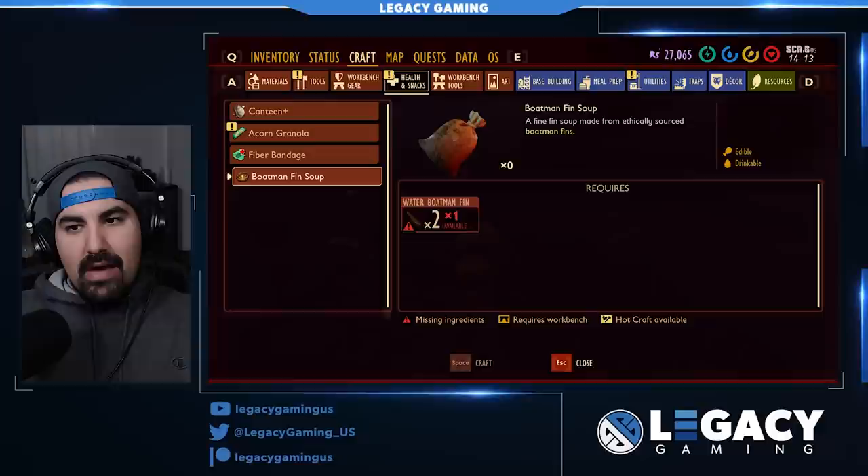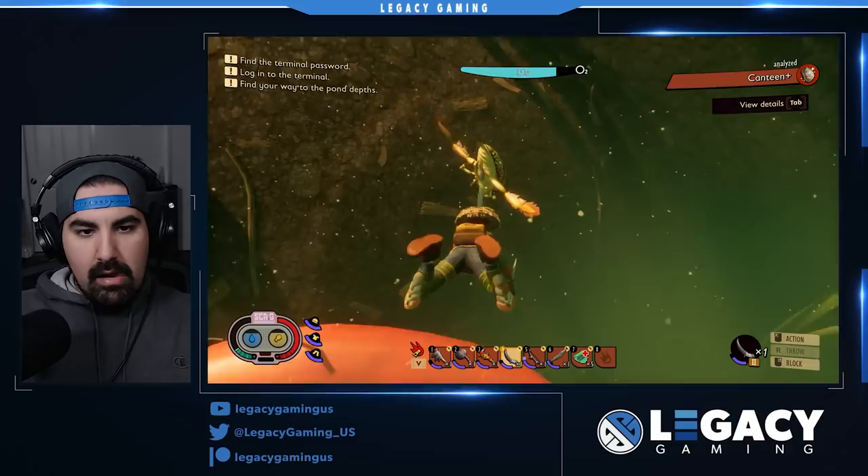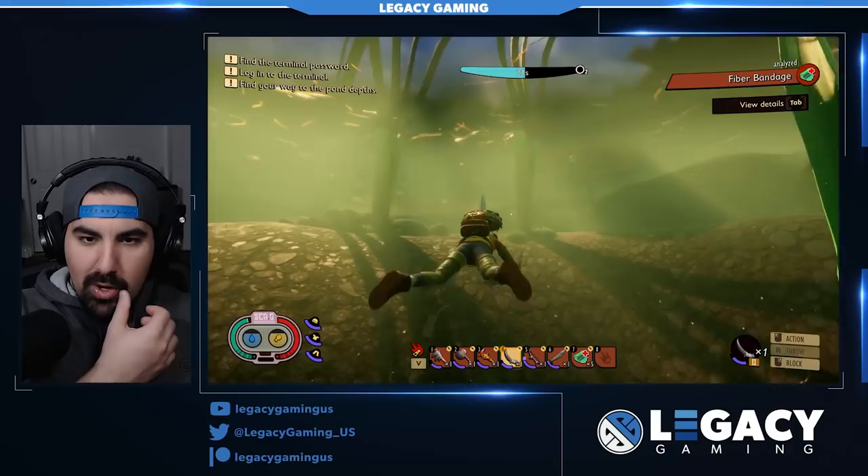Under Health and Snacks we have boatman fin soup — so it's both edible and drinkable. Let's dive back under. Now with god mode off, if they are hostile they should attack us. Nothing — so no attacking from the water boatman. They are a neutral new insect.